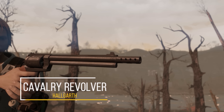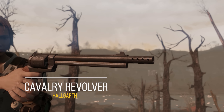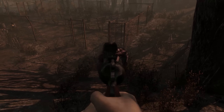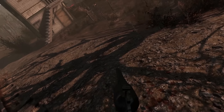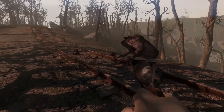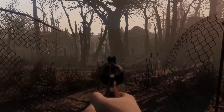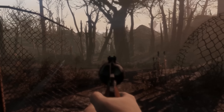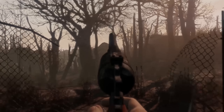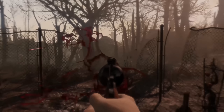First and foremost, we have the Calvary Revolver. This gun is by Halgarth — he did make a shotgun mod called Halgarth Shotguns that I actually use in my modded survival playthrough. The Calvary Revolver is nothing special in terms of sound, although the actual gun itself is quite a bit of fun to use, and there are a lot of attachments for it that are a little bit surprising. There's just a little bit more depth than you typically get with these kinds of weapon mods — tons of different barrels and receivers. Although it's always going to look like a revolver, you can customize it to make it seem at least marginally like your own.